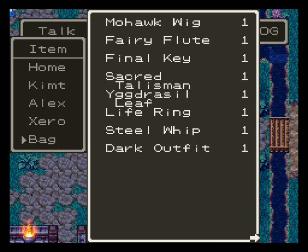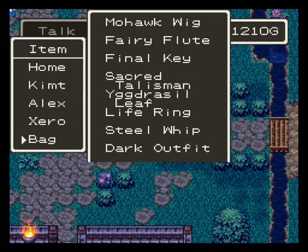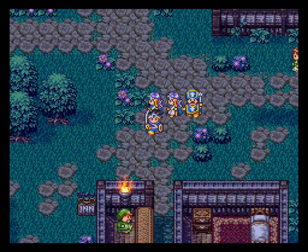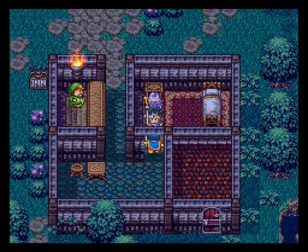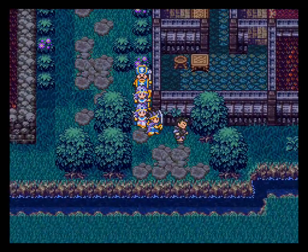Dark Outfit, which I'll give to Zero once I change him into a fighter — which I'm probably going to do by next episode, because I think I'm going to grind out the levels to get him there. I also found an Yggdrasil Leaf, which I think you can only hold one of at a time. You can find some in the overworld. It's a one-time revival item. I also found a Life Ring, which if I were to equip, would give someone HP regeneration per step, which is what the Light Armor does for the hero. And a Hard Heart in there — I believe that gives you Toughness.